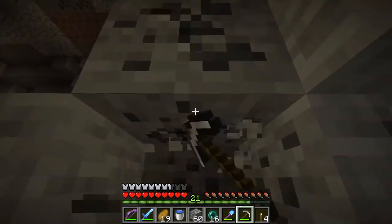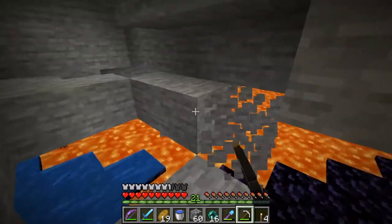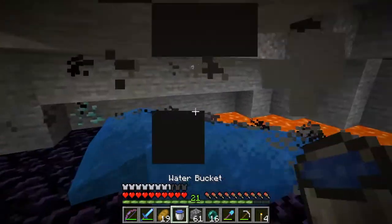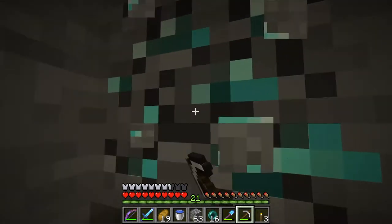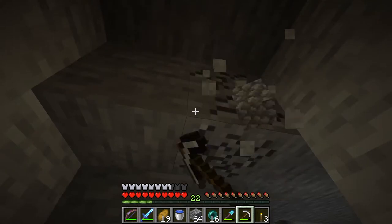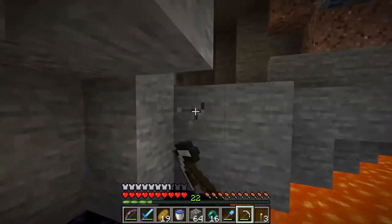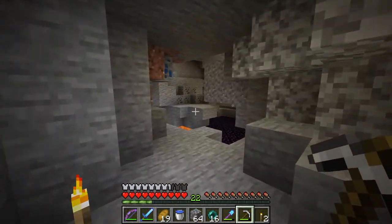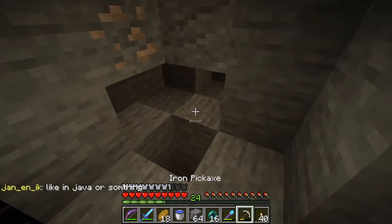Oh, this is a place I've already been — I was just over here a minute ago. We have completely missed these though. I want to try to get a fortune pickaxe ASAP. We have almost enough bookshelves and leather to make an enchanting room for level 30s — I'm going to try to get that set up pretty quick.